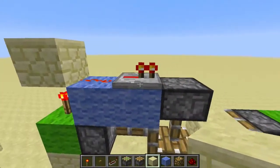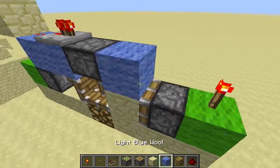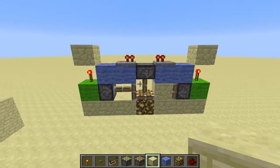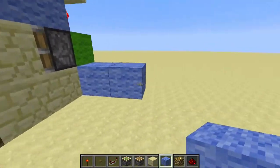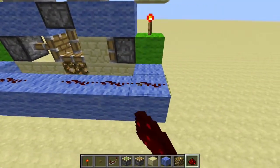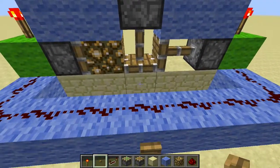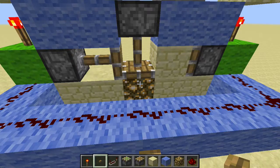So we power this circuit on top, powering the piston, and now we can then repeat the same build on this side and place a block on top. Now that's pretty much it — it should be working. If I build a little circuit here to power everything and press the button, you're going to see that it retracts this block, then switches it for the other block. If I push it again, it does the same thing.